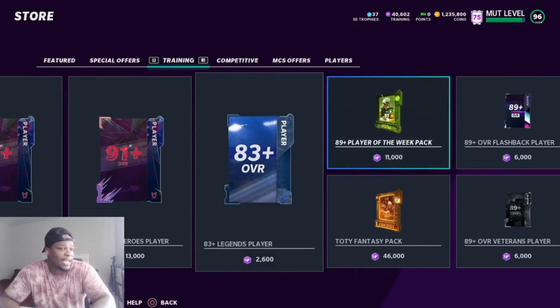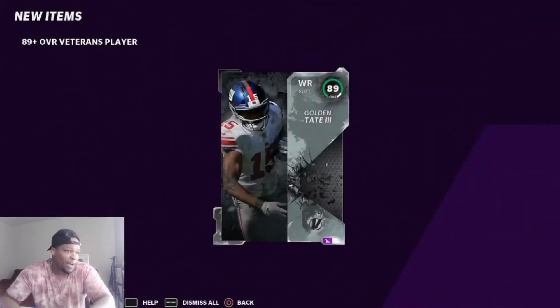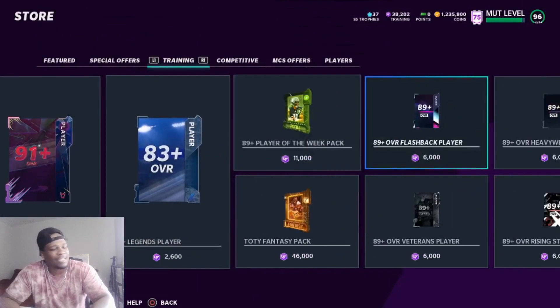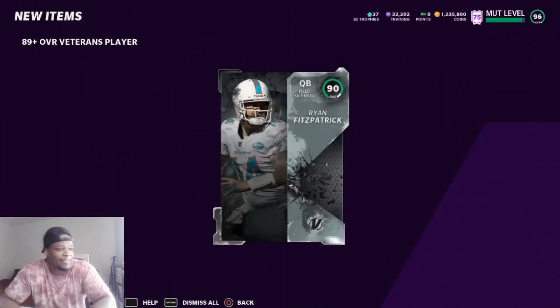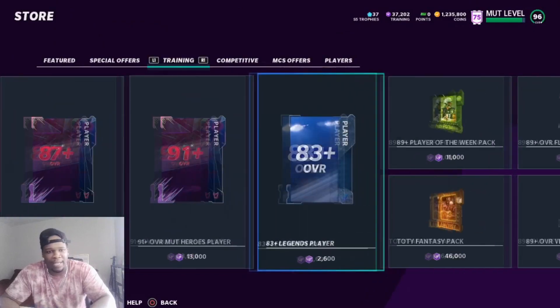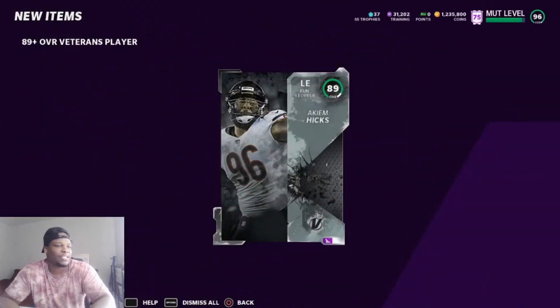We just rolled three 90s which means we lost 3,000 training. But with Tyrod Taylor we put in 6,000 and get 14,000 back, minus three — so we still gain about 5,000 training. Not terrible. Ryan Fitzpatrick — that's tough, it's hot and cold. I don't suggest doing this with 20k training. You need at least 50k plus in my opinion so you can keep re-rolling without stressing over taking the L and pulling 89s.